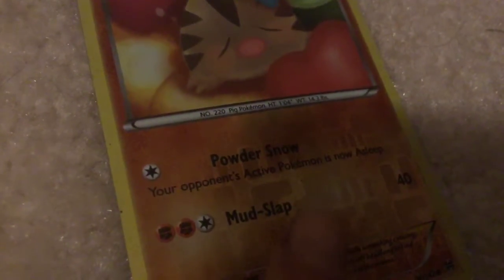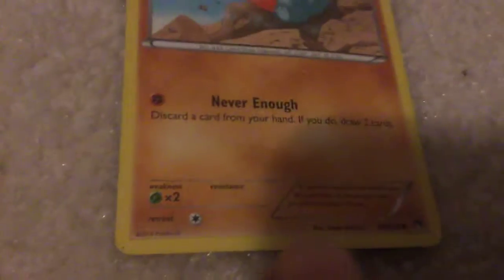Swinub - Powder Snow: your opponent's active Pokemon is now asleep. Mudslap - 40 damage. Gible - Never Enough: discard a card from your hand; if you do, draw two cards.